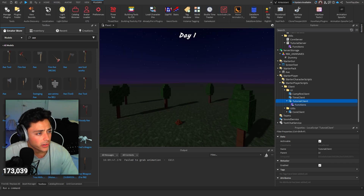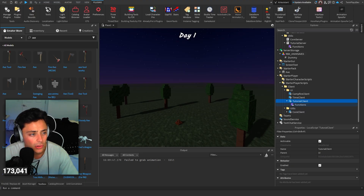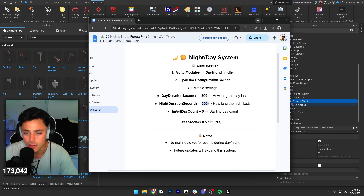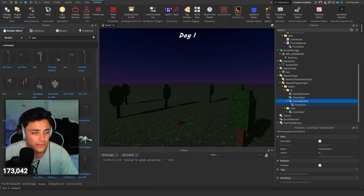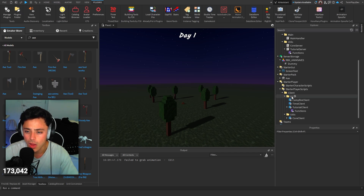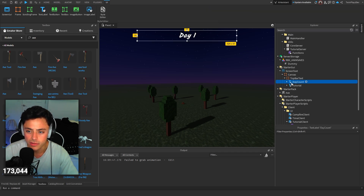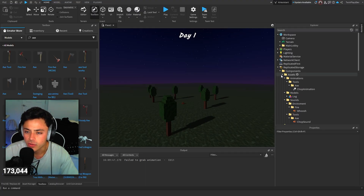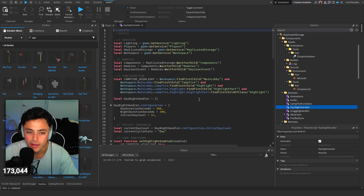Campfire system — logs are dragged into it. No current config for the dragging system — mostly hard coded, but you can tweak some things. It looks like you can tweak some of the dragging logs if you want — that's pretty cool. Just make sure all the parts are named exactly. This is the night and day system. Tico wrote this up really well — it talks about how long the day lasts, how long the night lasts, and starting day count.